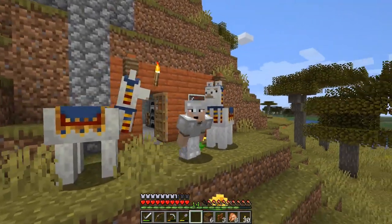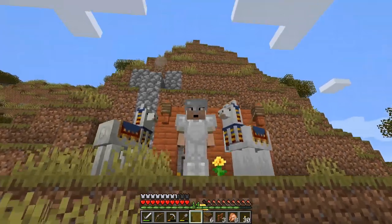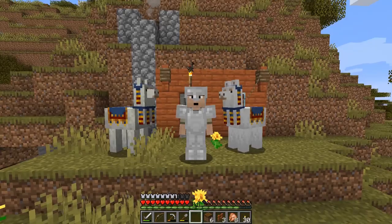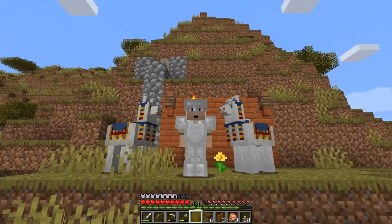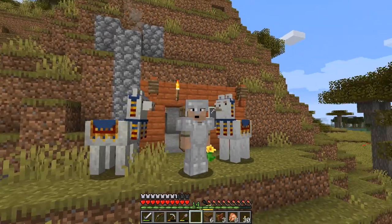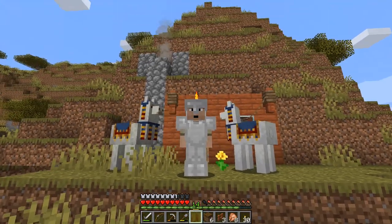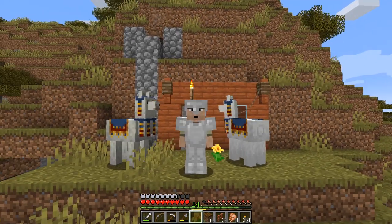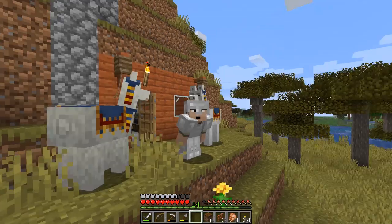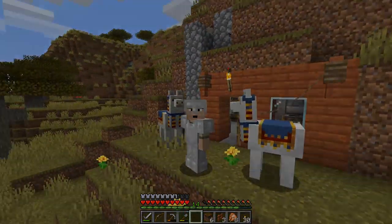Not a bad day! We got our podzol, some emeralds, and two stray llamas that are now ours along with their leads. This was a pretty short episode but we had a sense of urgency to get back and trade with Waldo before he disappeared. We'll go back to that town, do some investigation and exploring — there's lots more to discover. Hope you enjoyed this episode and we'll see you next time. Have a good day! And don't you dare spit at me — do I look like a zombie to you?